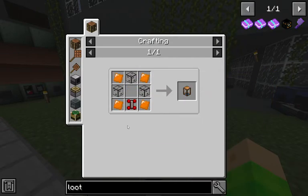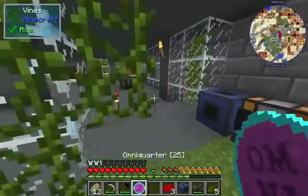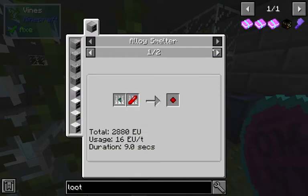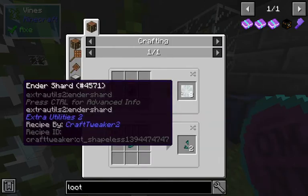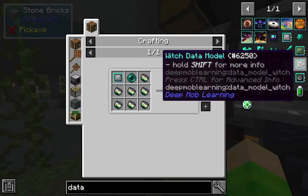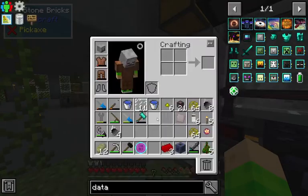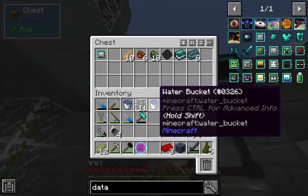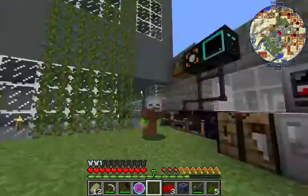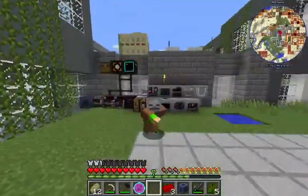I'm going to probably make these. These are easy to make - nothing special. Just the Sertonian crystals are a bit complicated. Resonating redstone crystal: a redstone block and an ender shard - we need a lot of pearls. How do we get ender pearls? Data model - enderman - ender pearl. We need one ender pearl, one blank data model, and a lot more ender pearls. Okay, so this is the end of this episode. Hope you enjoyed! Please make sure to hit the like button and I will see you in the next episode - goodbye!